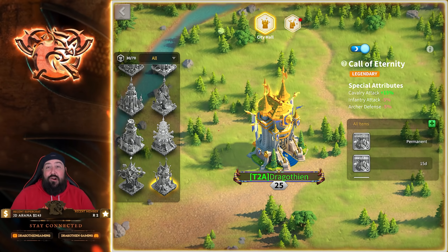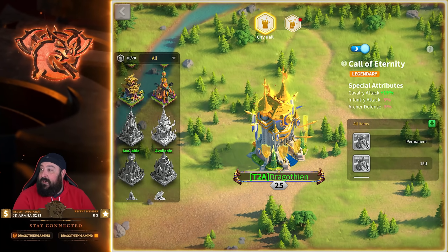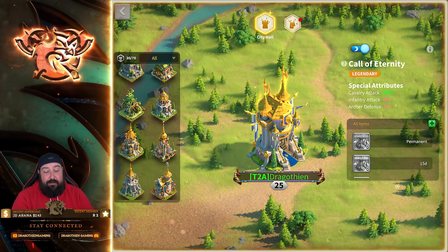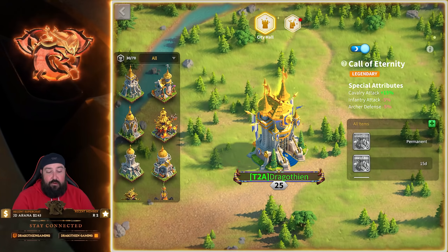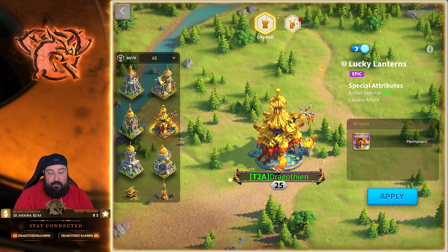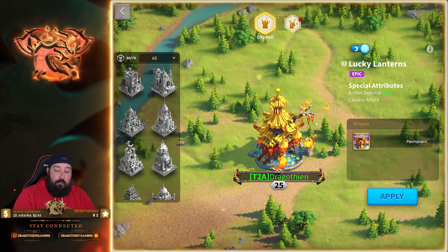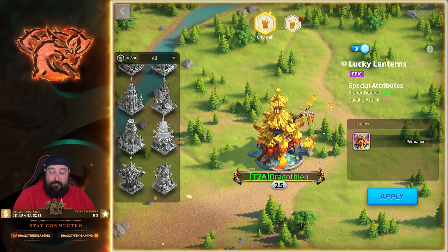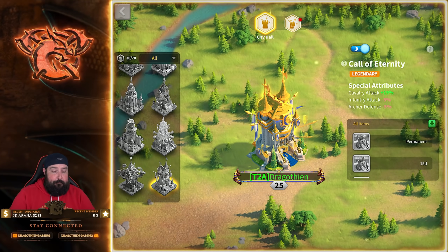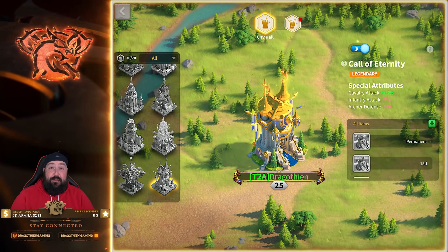We've got the Call of Eternity city skin. There have obviously been tons of city skins put out in the game. Some of them are the legendary variety — the top tier, best-of-the-best stats — and then you have ones like this one which are epic and give you 5% to some random stat for some random troop. What we're talking about today is the Zenith of Power event, the special event you get once in a while that gives you a top tier city skin if you have the ability to get it.